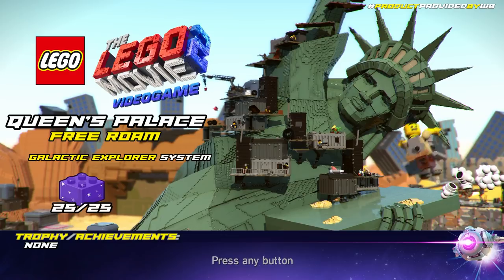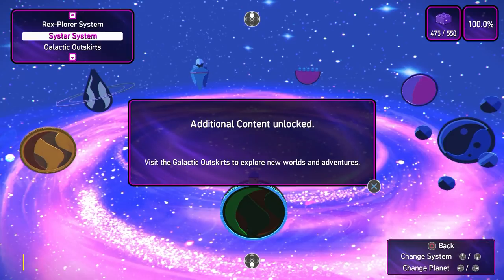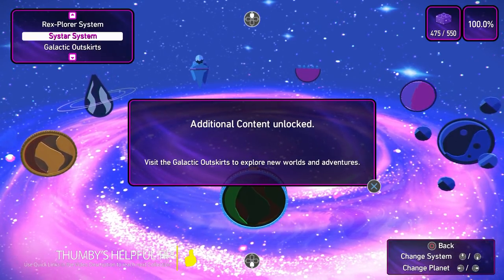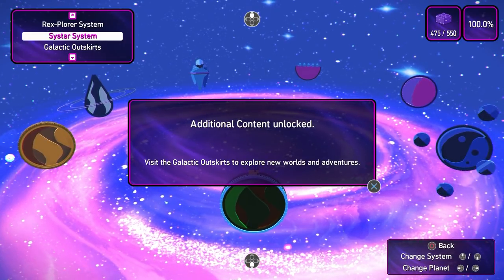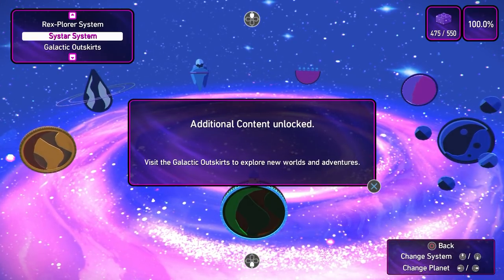That's right, the Galactic Explorer system is now available to you — at least it should be — as free DLC. I want to give a shout out to Warner Brothers for teasing us with early access to this, but also providing us with a copy of this game. We do have quick links down below in the video description, so please check those out if you're looking for a specific brick.